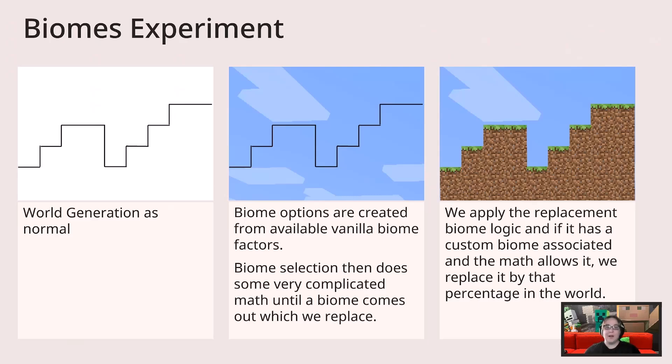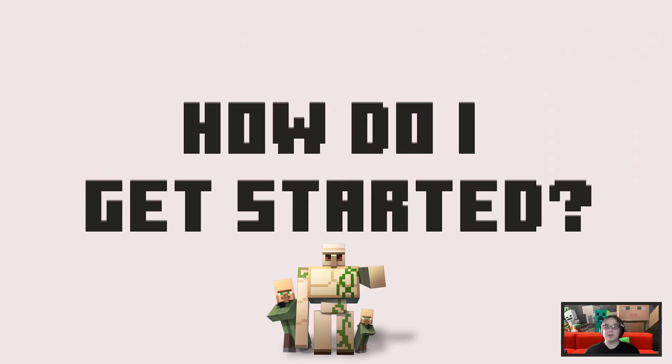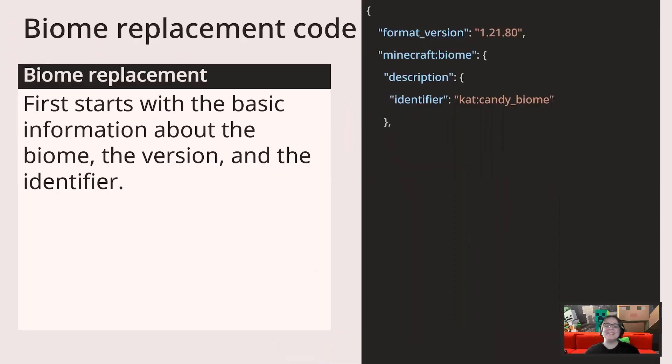So how do I get started? It's been released into experimental — it is testable with the toggle, and you should try it out and let us know of any bugs you find. Where do I even get started with the code? Now that I understand how the custom candy biome works in world generation, the first step is to follow directions on creating a custom behavior pack so that the game can read the information for my custom biome. Once that's complete, I need a folder named biomes so I can house my JSON there. I'm going to walk you through the JSON and we're going to see what it makes.